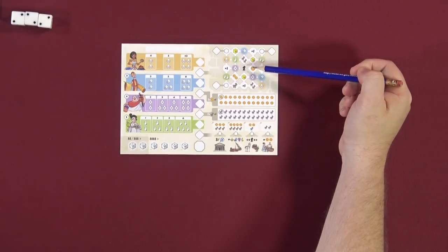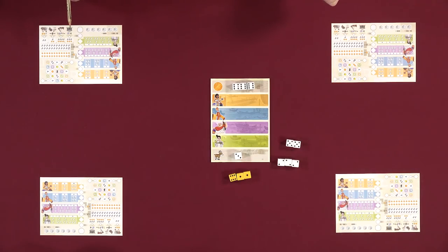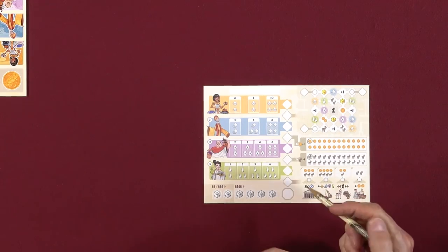You must move the exact number of spaces shown on the die — no shortchanging it. However, you may pay gold coins to either increase or decrease the movement by one per gold coin spent. Each gold coin is worth one victory point per two gold coins at the end of the game. Goats are also worth one victory point for every two that you haven't spent.